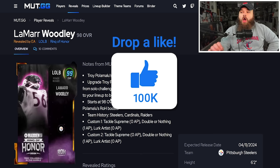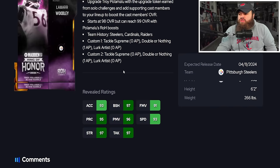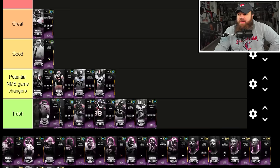Now the 98 overalls, which go up to 99s as the leaders of their supporting cast. Lamar Woodley is part of Troy Palomalu's supporting cast — 93 speed, 91 finesse moves, 96 power moves, 6'2". His abilities are Tackle Supreme and Lurk Artist both for zero AP, which is a solid combo. I'd place Lamar Woodley just below the top tier.